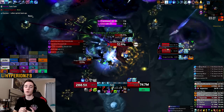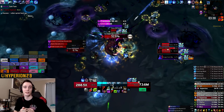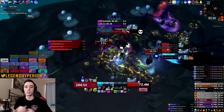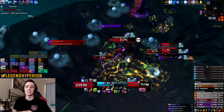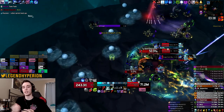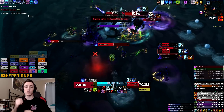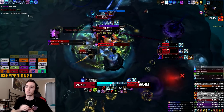In the defensive row I suggest going with Permafrost. Death Pact is not that great. Wraith Walk can be useful at certain portions of the fight, especially towards the later stages, but Permafrost is very nice because it gives you a shield. Whenever you have your Promises of Power stacked up, this shield can be very beneficial.